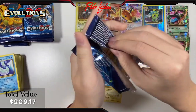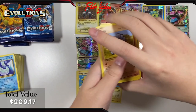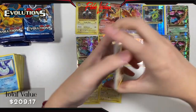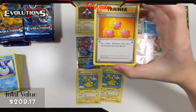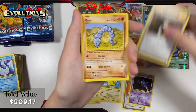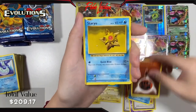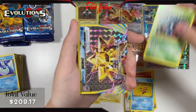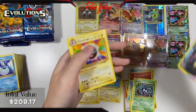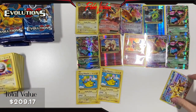Pack 14: Revive, Haunter, Brock's Grit, Onix, Magikarp, Fighting Energy, Staryu, Tangela, a Starmie Break card — pretty cool — and an Electabuzz non-holo. Definitely sleeve worthy but nothing crazy there.